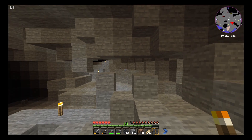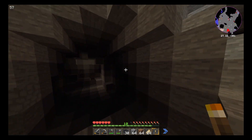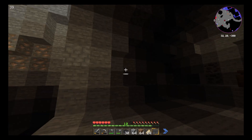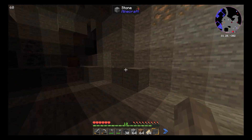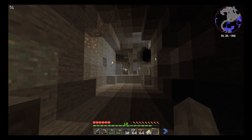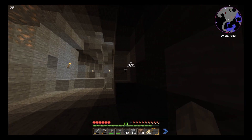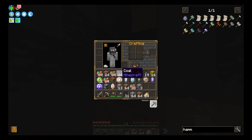Another tip for you when you're caving: always put your torches on the right side of the wall — or the left, it doesn't really matter, either one. Because if you put all your torches on the right side of the wall, then when you're trying to leave and find your way out, you just follow the torches on the left side. Or vice versa — if you put them on the left side and you're trying to find your way out, you just follow the torches on the right side.